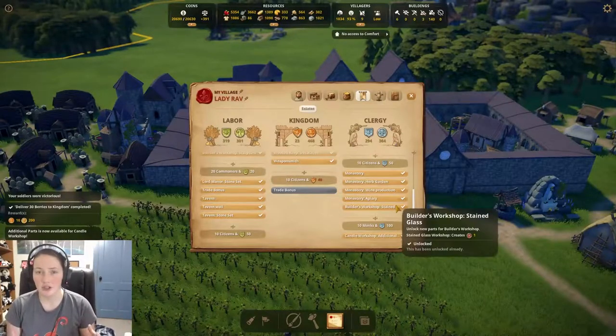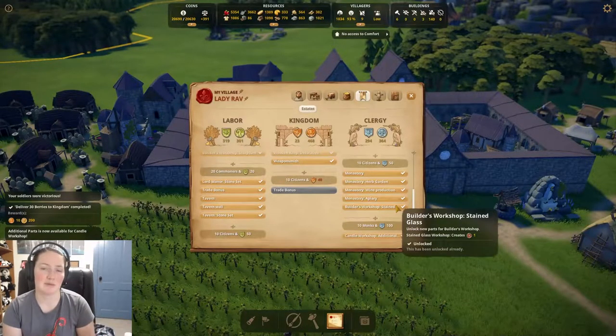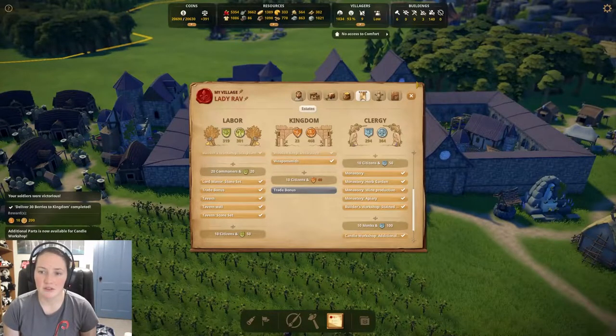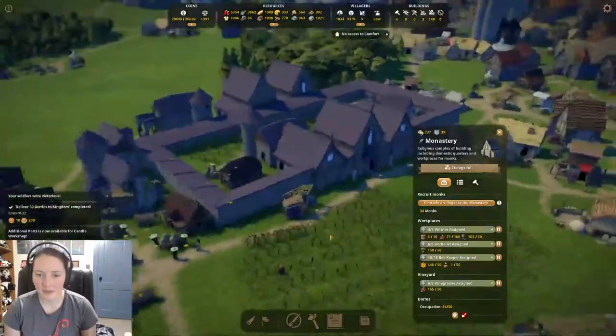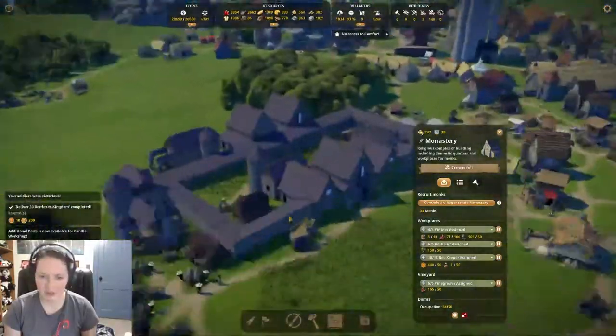Now if you're already set and you have your monastery but don't know how to build it, make sure you're in a flat area when you build it. When you build it on a hill it cuts off pathways and your villagers can't get into that area. You want to make sure it's flat so your villagers can utilize the entire building. Mine's not 100% flat, but it's a good portion flat.